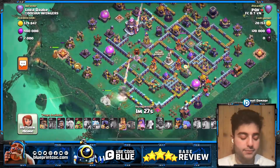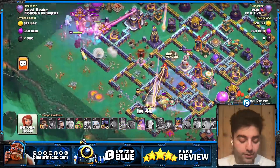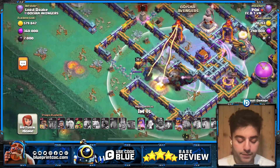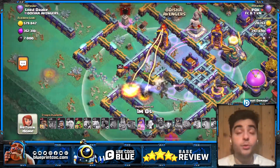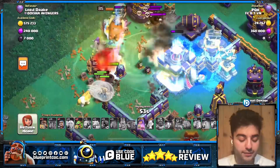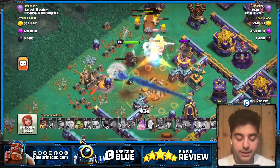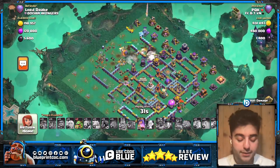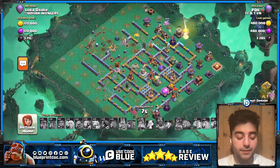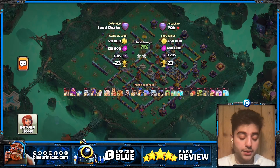Now it's all about him trying to get the Town Hall down. He's spamming his E-Titans and sending his healers. The Wall Breaker targeted the closed wall segment instead of the open part. His RC went into a compartment — she will not make it far. Everything is going to be right in front of the Town Hall and they're going to go into the Town Hall Poison. This is a huge defense — around 71%. Very, very good percentage.